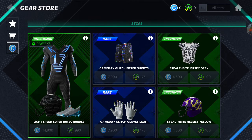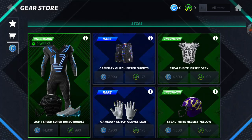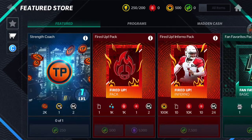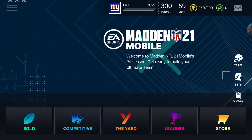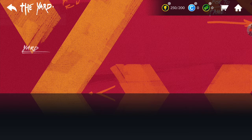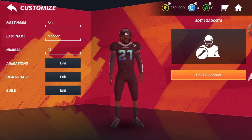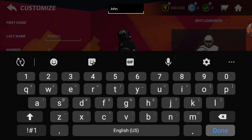Oh, so you can buy gear now — this is the gear store. Whoa. How is it if I tap on this? You can create an avatar, I'm pretty sure that's what they said. Let me go back to home. I can't go back — there we go. Get ready to build your ultimate team. Let me go back to The Yard. Customize — there we go. I feel like this might be it. That's crazy — you can create your own Madden My Player, I guess.